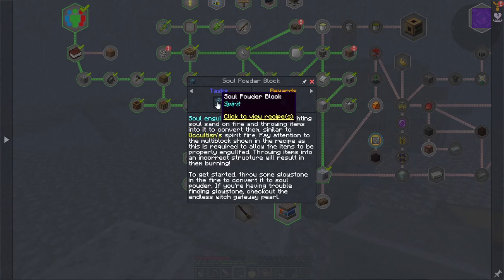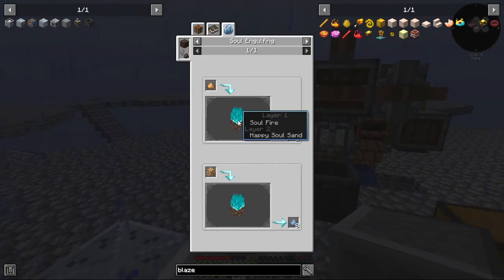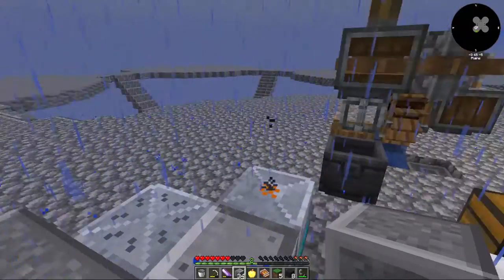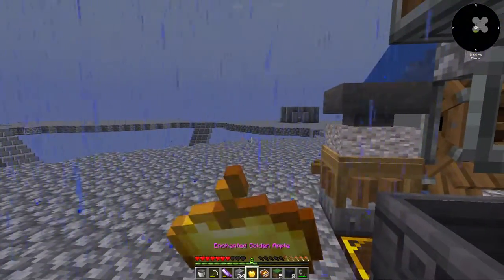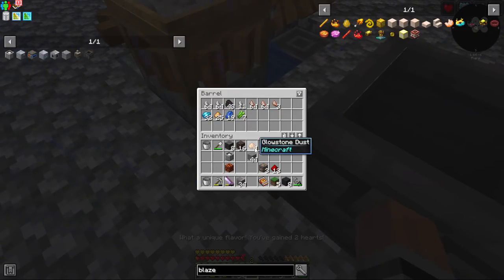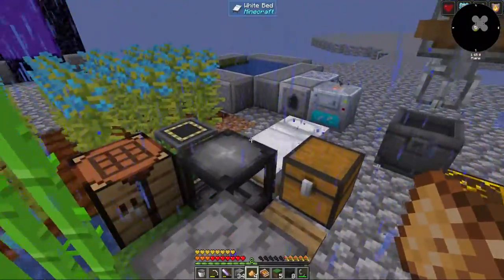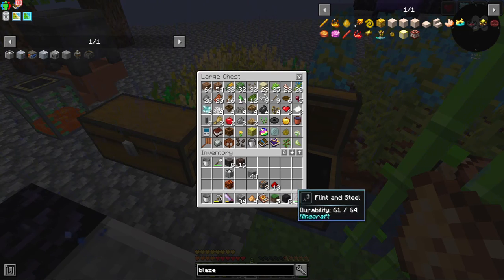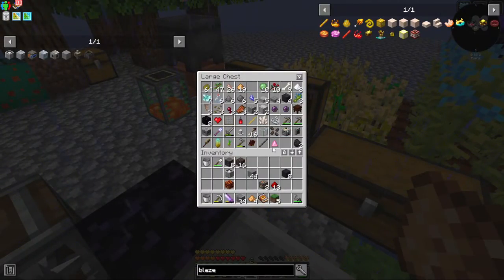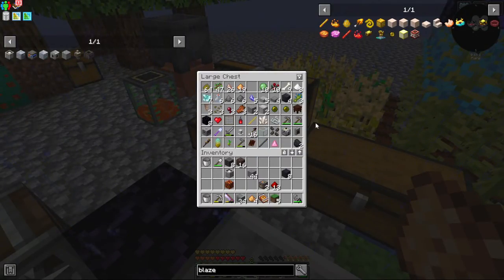I need soul powder, which means I need to toss glowstone into a soul fire. Easy enough. Alright — put it out. That's okay because I can get another one. I know I had another demon fruit somewhere. Where'd it go? Did I not have one?